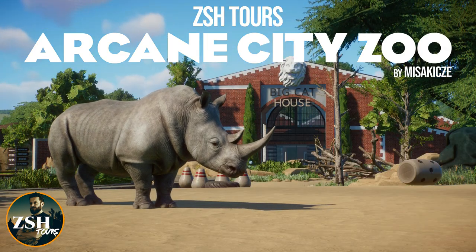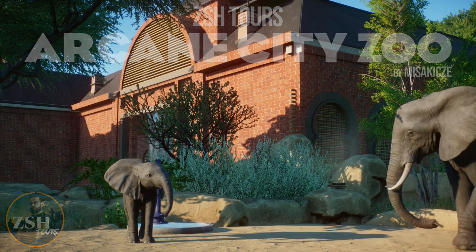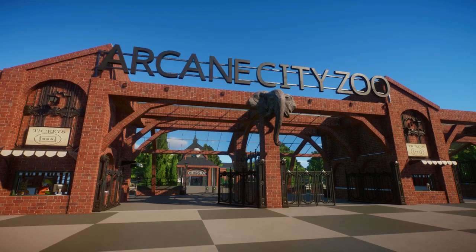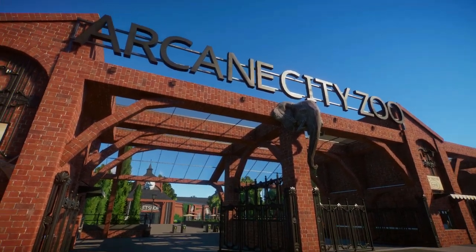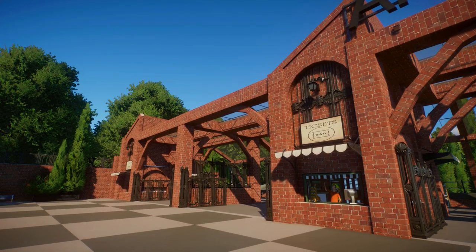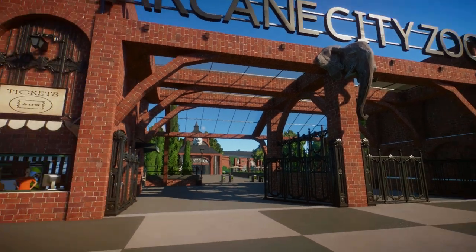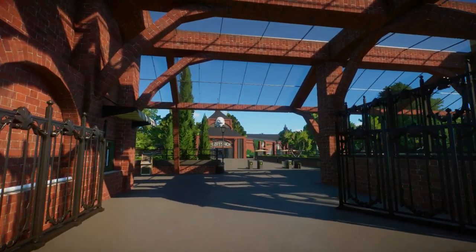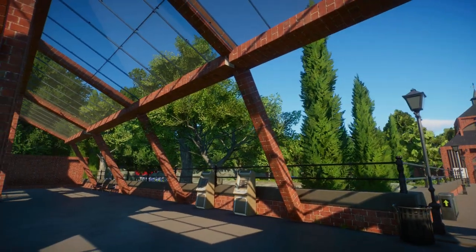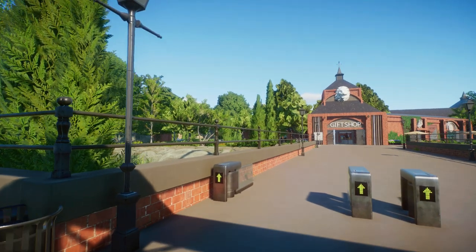Hey guys, I'm ZSHPlays, welcome back to another Planet Zoo tour. Today we are checking out the Arcane City Zoo by Misaki CZE. So here we are at the entrance — thank you to Misaki CZE for sending this to me. This is a really striking entrance. I love the mixture of classic red brick and this really interesting, modern-feeling architecture with these thin arches. It's a really nice contrast. I'm seeing this a lot at the moment — bringing back red brick because it looks really striking when you combine that old building material with more modern shapes.